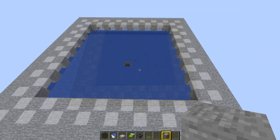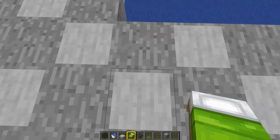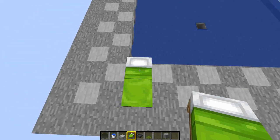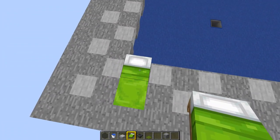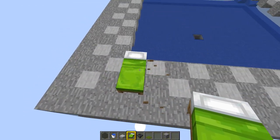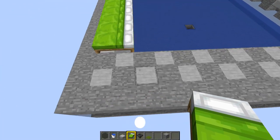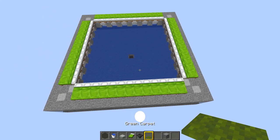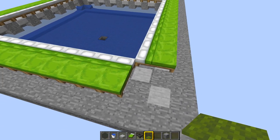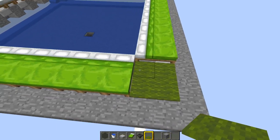Do exactly the same again on the second row. Now it's a good time to stick down the beds. Get yourself to any corner, stand right at the edge, and put a bed down with the head of the bed facing inwards. When villagers jump out of bed they jump out of the head side — if you put it the other way around they'll jump onto the bed and suffocate. Put beds all the way around the outside, 13 beds on each side. Then grab some carpet and put four pieces of carpet in the corners so villagers can't get stuck there.